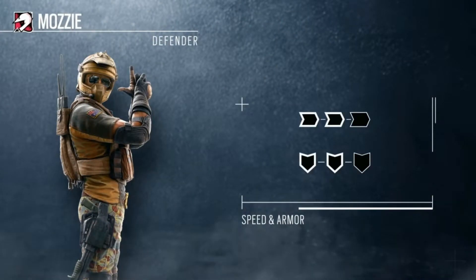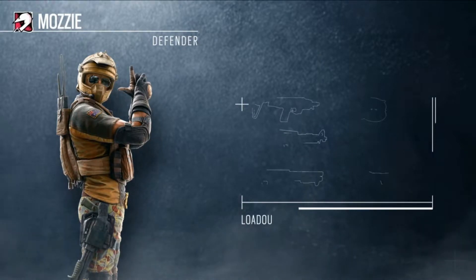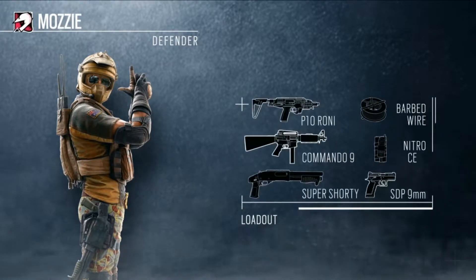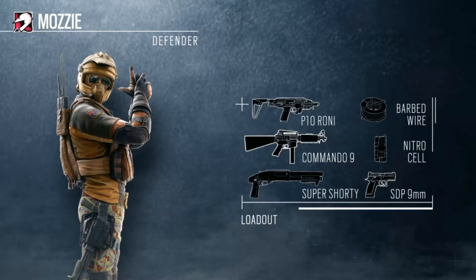Now onto his loadout. Mozzie is a two-speed, two-armor operator. He's going to have two primary weapons: the Commando 9 and the P10 Roni — I think the P10 is an SMG. He's going to have two secondaries: the Super Shorty shotgun and the SDP 9mm pistol. And for his gadgets, he's going to have barbed wire and a nitro cell.